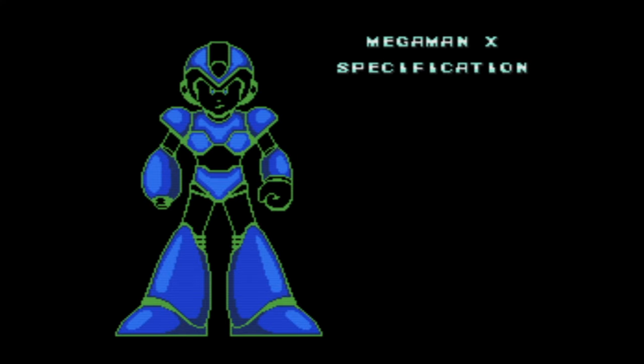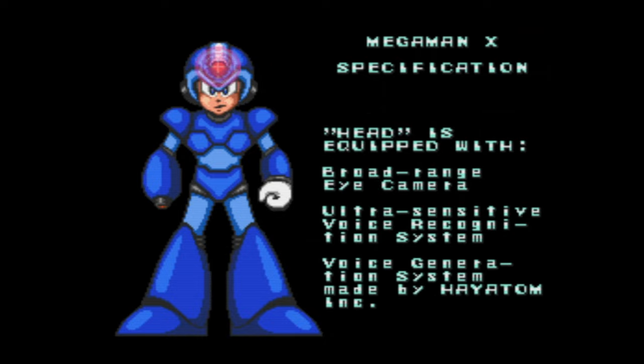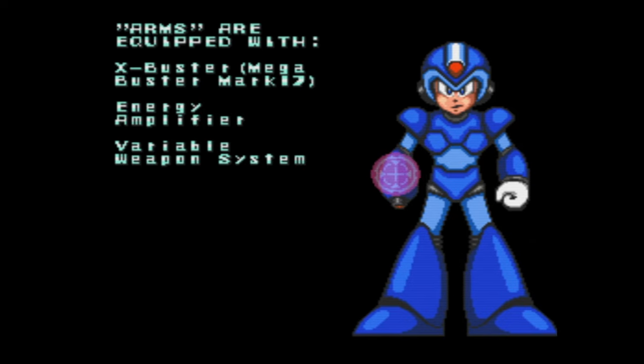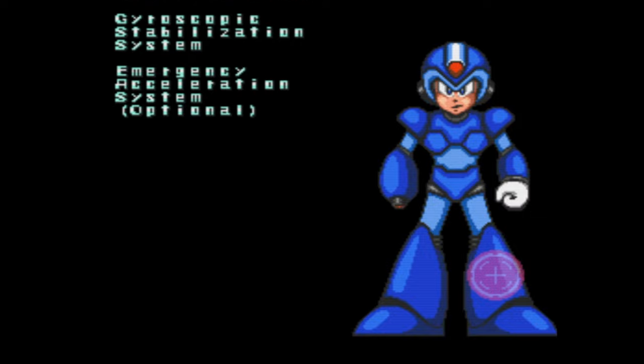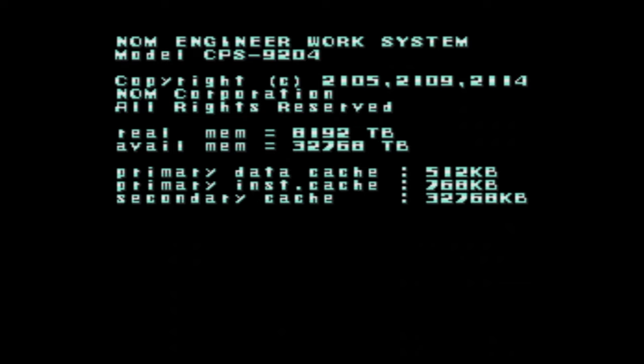Mega Man X takes place around 100 years after the classic Mega Man games, with the final creation of the late Dr. Light — the titular Mega Man X — awakening from a stasis intended to make sure the fully sentient and free-thinking robot would indeed only be a force for good. And before you even get to the title screen, the game's intro is masterfully understated. It's moody, it's intriguing, it's mysterious — it really makes you feel like you've discovered Dr. Light's old computer yourself.